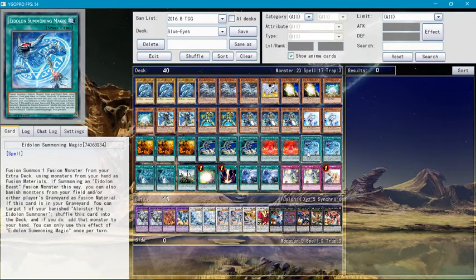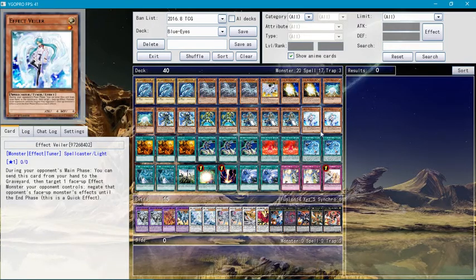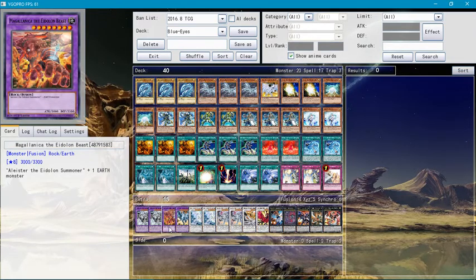Aldoin Summoner Magic — you tribute using fusion material monsters from your hand. Blue-Eyes is really good for this because you activate this, send a Blue-Eyes to your graveyard, and you can special summon either Merkabah or Magi Magi Magician the Aldoin Beast.